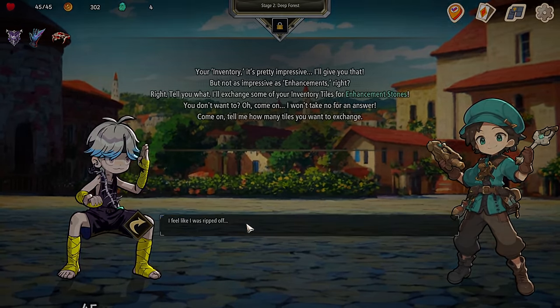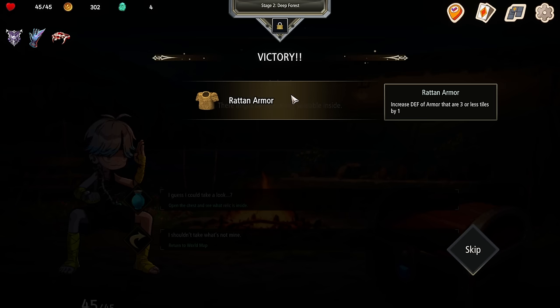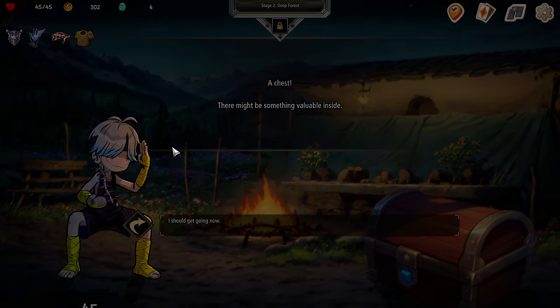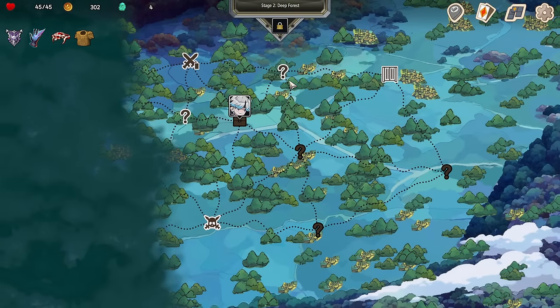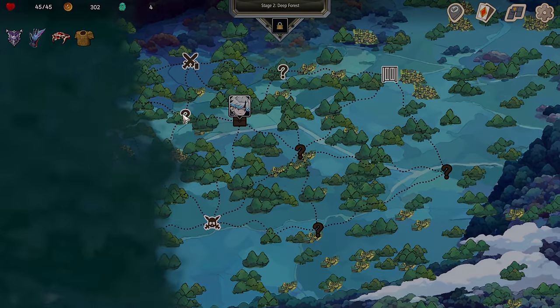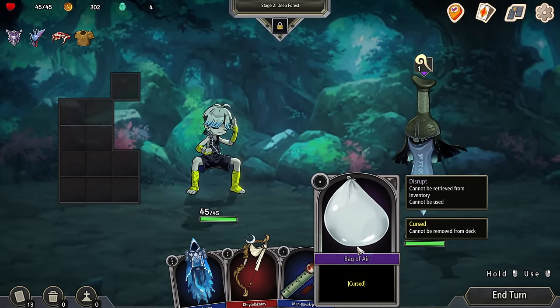I feel like I was ripped off — wait, no, that's great. Some armor — increase defensive armor that are three or less tiles by one. I read 'decrease' at first — I was like, that doesn't sound like a very good relic. Oh, there's a laughing sword — hello, sword. Apparently I didn't get rid of that. Every empty neighboring tile — that's what that's going to help out with.